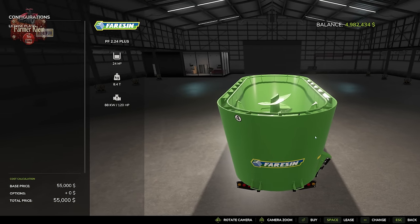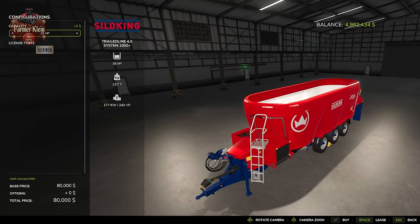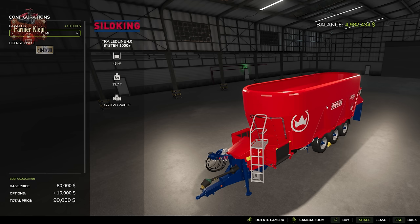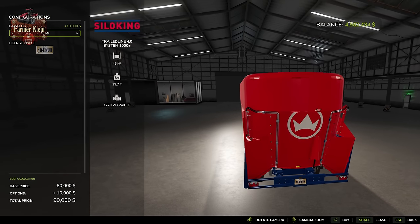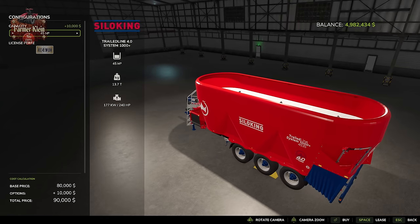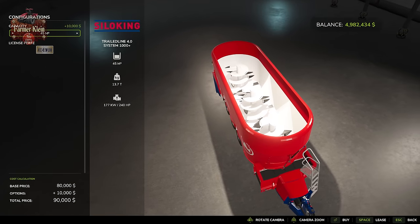The PF 2.24+ has a storage capacity of 24,000 liters, making it more forgiving when mixing various TMR ratios with bales. We also have the trailed Silo King Line 4.0 System 1000+, with variable capacity from 35,000 to 45,000 liters depending on configuration. Be sure to have something big like a telehandler to feed this one since it's quite tall, and it requires 240 horsepower to operate - but you'll have a lot of flexibility with 45,000 liters to get those ratios right.